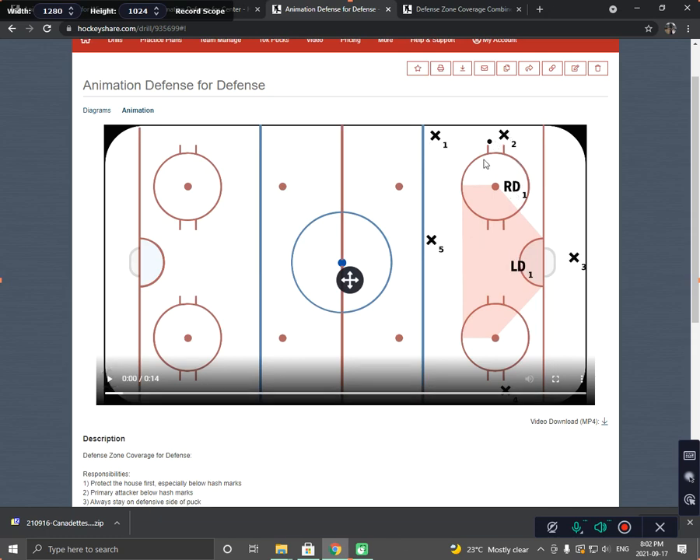So we have the right defense — the puck's over here in the corner. What does the right defense do? They move out and they're attacking the player with the puck. You see the left defense protecting the front of the net. As the puck goes high, the right defense has to retreat a little bit to get closer to their house, making sure they're staying on the defensive side of that player in the corner, retreating back to the house.